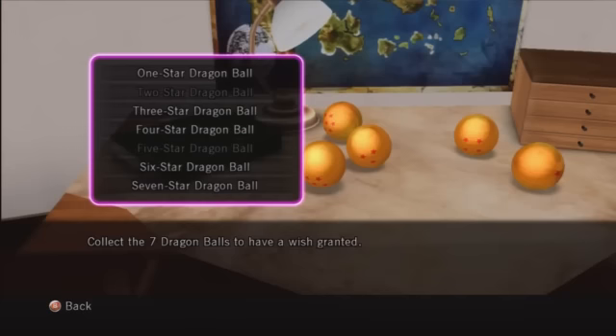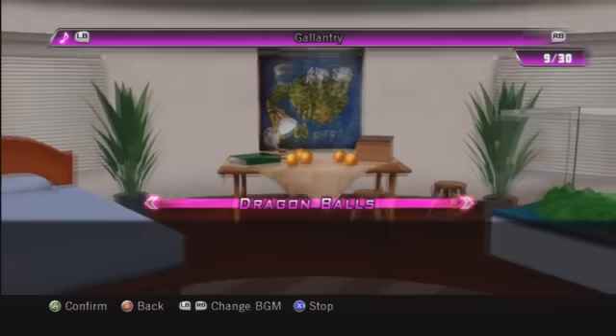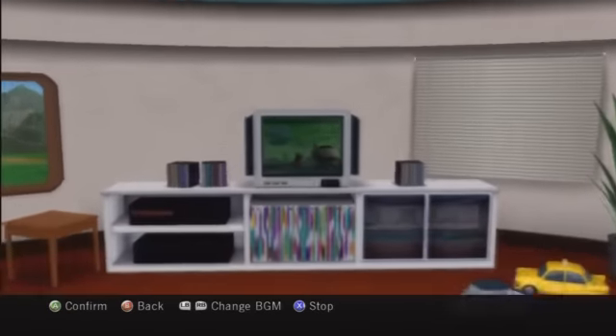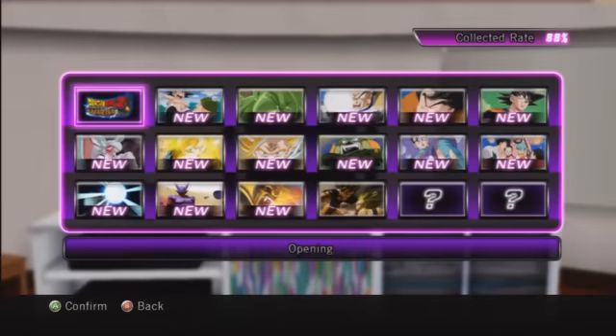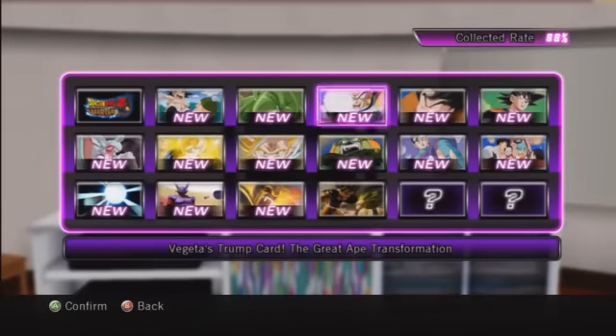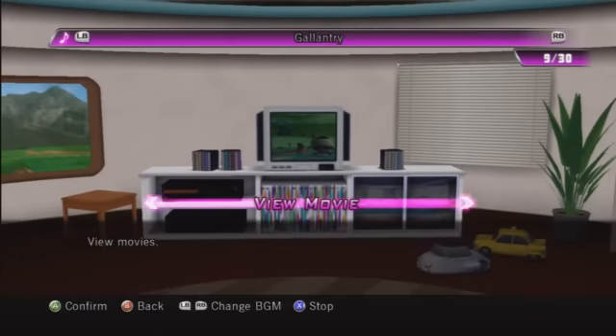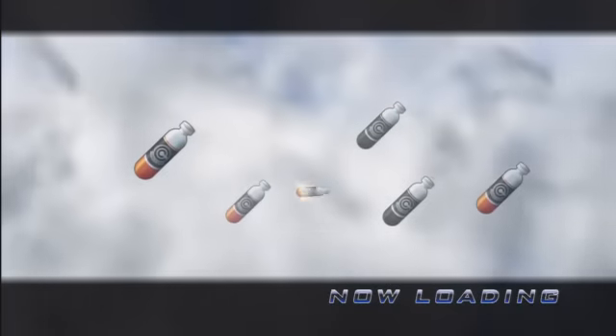One more thing about Dragon Balls: when you complete the storyline, the Dragon Balls will not reset. So once you finish the Dragon Ball Z storyline, Dragon Balls will not reset into the Dragon Ball world. You have to go into Hero Mode and start collecting the Dragon Balls through Hero Mode. Here are some of the HD movies in the actual main storyline itself. I haven't unlocked the last two videos, so if anybody knows what they are or if I have to get them through Hero Mode, I'd like a message please.